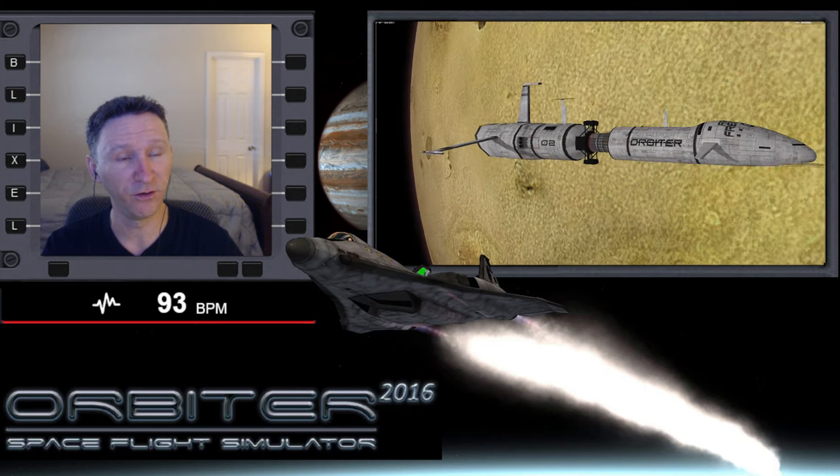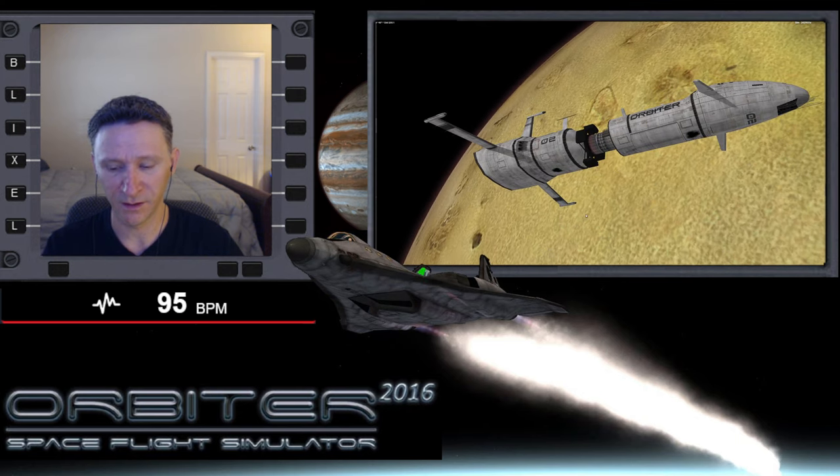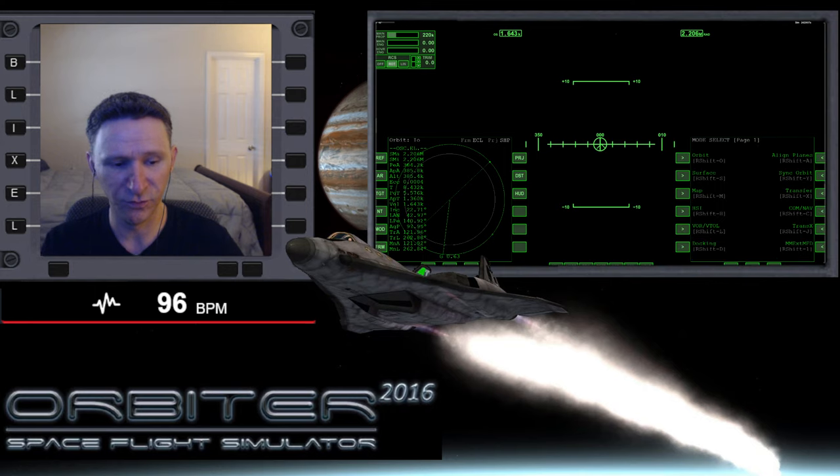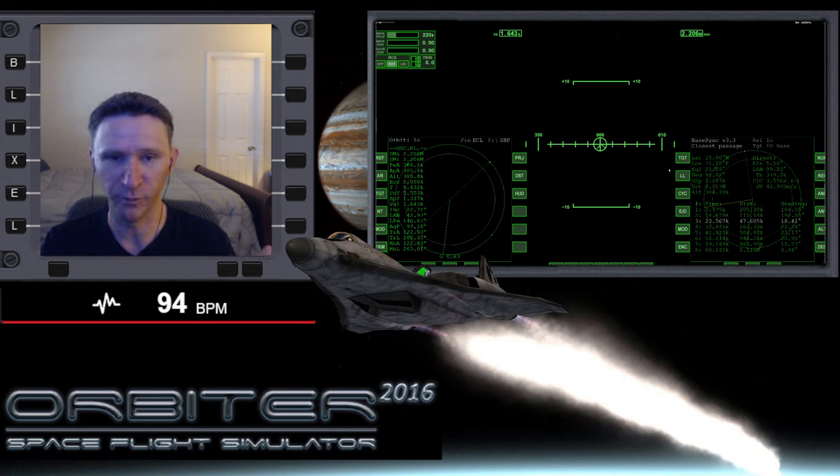As you can see, we have made it to Io. We're really close to the pass over the top of Io base — and this isn't a real base, by the way. It doesn't come with Orbiter; I just took a copy of Brighton Beach from Orbiter 2010 and put it on Io so that I would just have a target. So we're just a couple of orbits away now from that passage, and this is the one we're going to take.